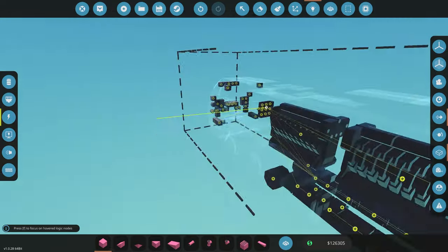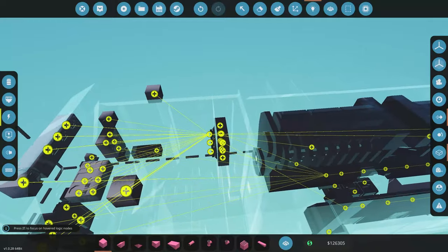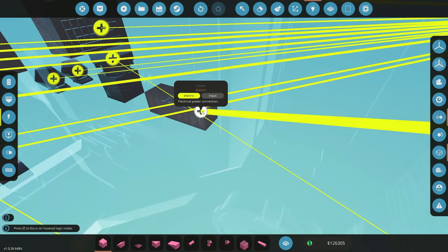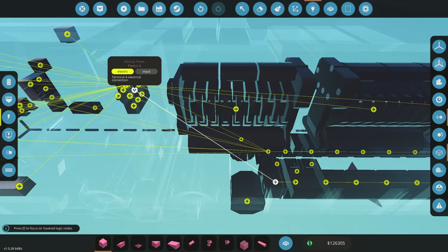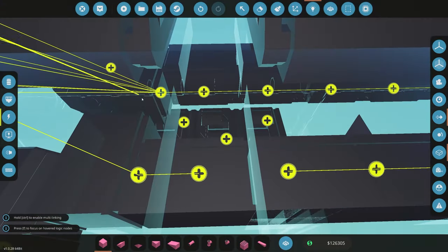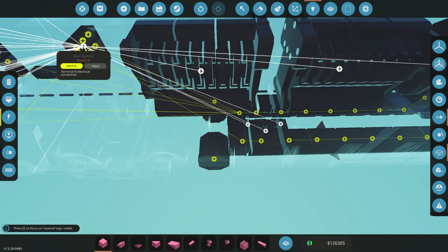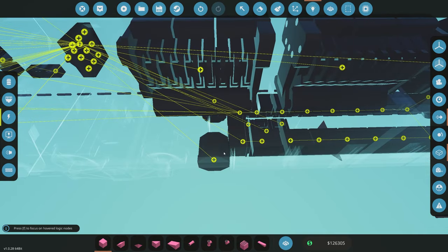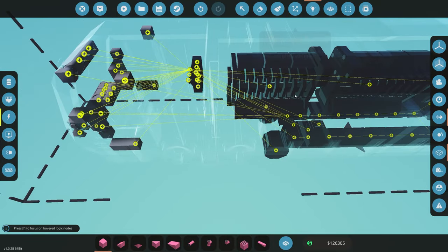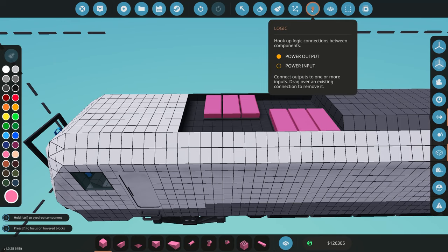We've got our two electrical drive motors and our generators. The generators can get connected directly to the battery set - there's no point not connecting them. From the circuit breaker we go from backup into the main, and then from the main we start connecting to all the electronics inside. The last things to connect are electricity to the heaters and the actual gearboxes down there, along with electricity to the two electrical engines powering the train.